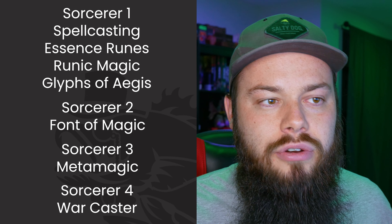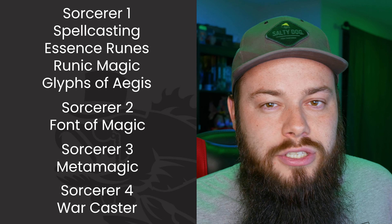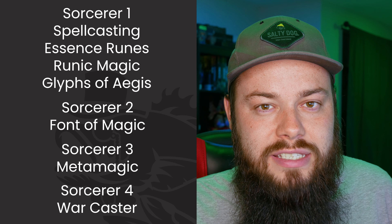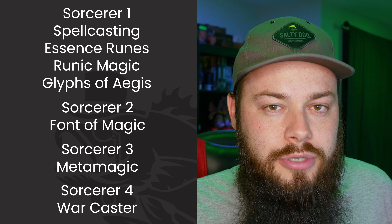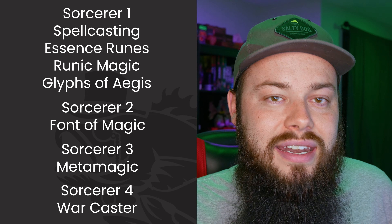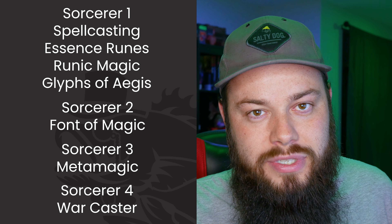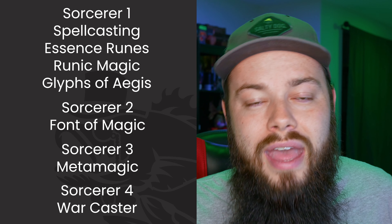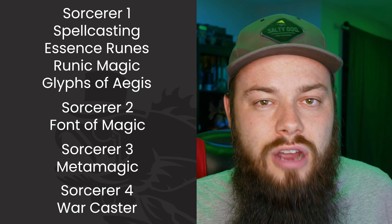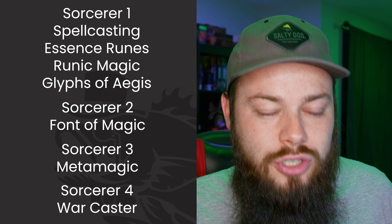At Sorcerer 4 we get our first ASI or feat. I'm taking Warcaster — it's a little counterintuitive given the Sorcerer 6 features, but it lets us cast spells as reactions for opportunity attacks, which Sorcerer 6 can't do, and it's not a limited resource. I also drop Protection from Poison and pick up Aid — a free HP boost for ourselves and allies. We'll want to upcast Aid and Armor of Agathys as much as possible.